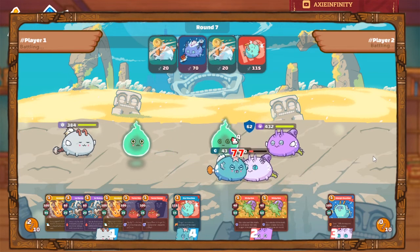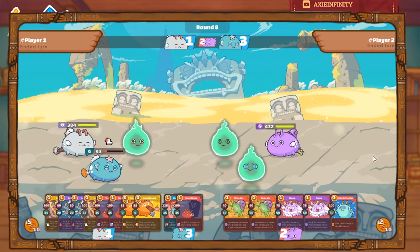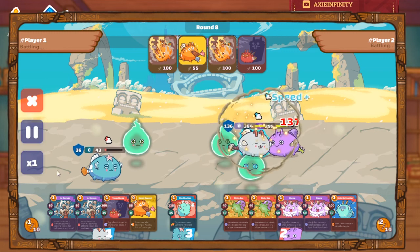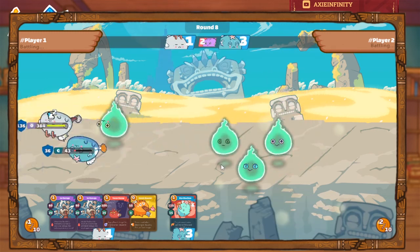I survived because I only used two cards and that 90 armor kept this Axie alive. Even though I was slowed four times — 80% slow — I still managed to win. Both Axies were taken out, and now I combo the remaining enemy. He didn't use any cards that's why I won.